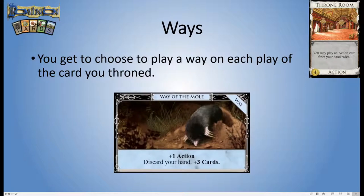Lastly, Ways from Menagerie. These sit out on the table and let you swap an action card's on-play effect — the stuff above the line — for whatever's written on the Way. You get to choose that every time you play a card. And yes, you do get to make that choice for both plays of the card you've throned. So you could, for example, use Way of the Mole twice.